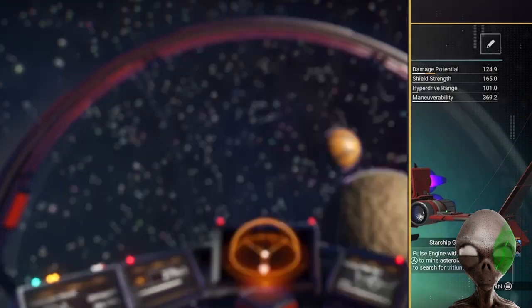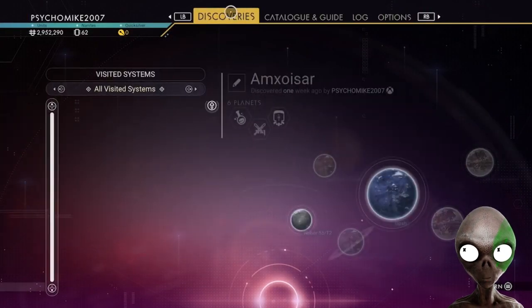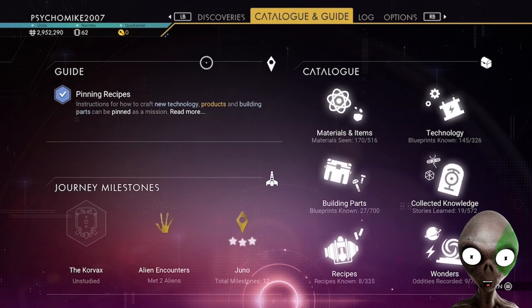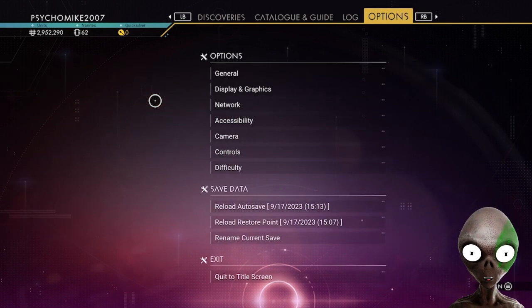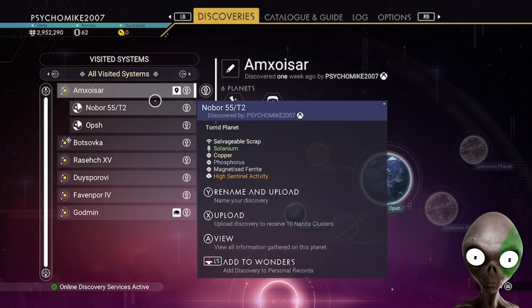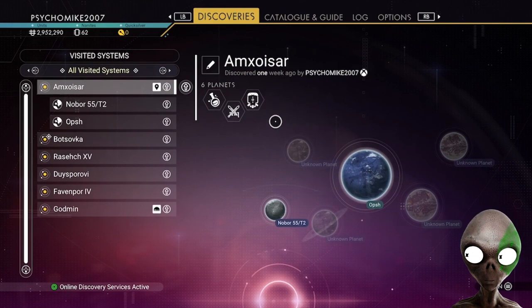Here's another little trick. You go over here to discoveries — wait a second. Catalog and Guide. Catalog and Guide. Sorry, they changed the menu around a little bit here. Catalog and Guide. That's where you can find the planets and you can upload all this stuff.